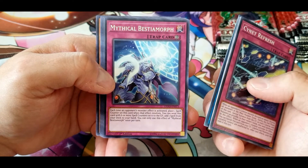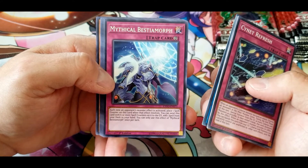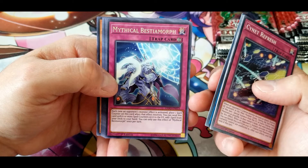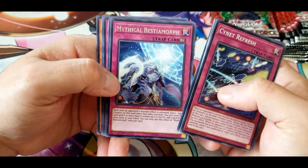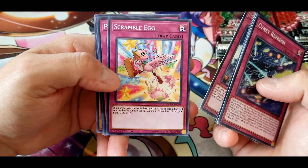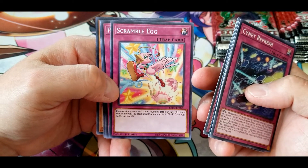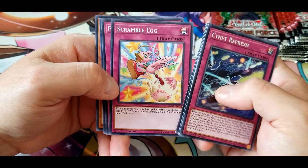Mystical Beast Morph: each time an opponent's monster effect is activated, place one spell counter on this card. When that effect resolves, you can send this card with six or more spell counters to the graveyard and add one spell from your deck to your hand. You can only use this effect once per turn. Scrambled Egg: if a monster you control is destroyed by battle or card effect and sent to the graveyard, you can special summon one Sonic Chick from your hand, deck, or graveyard.